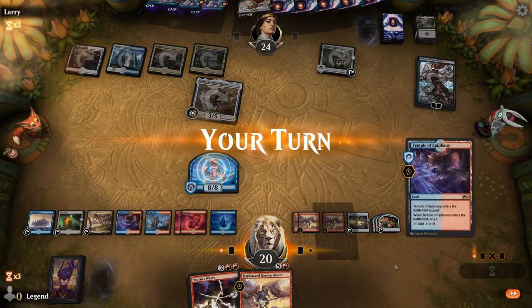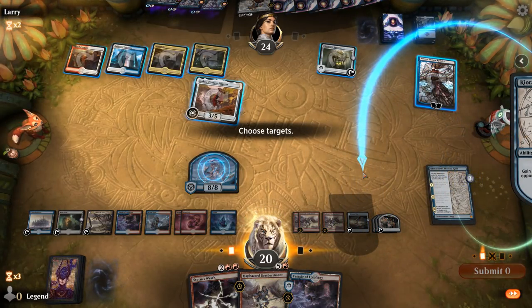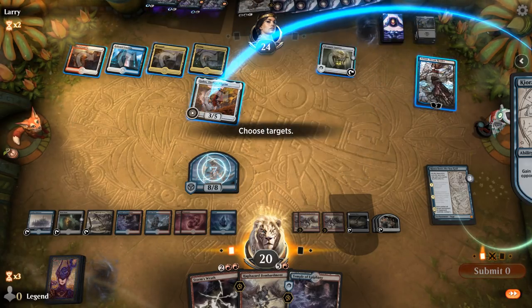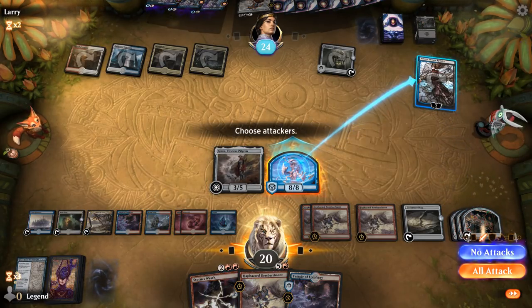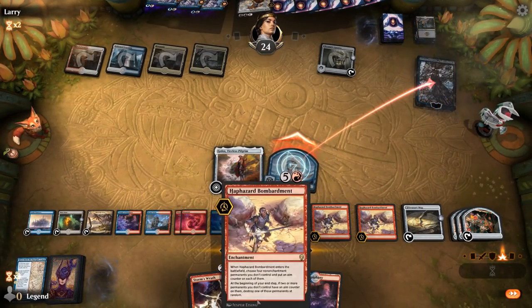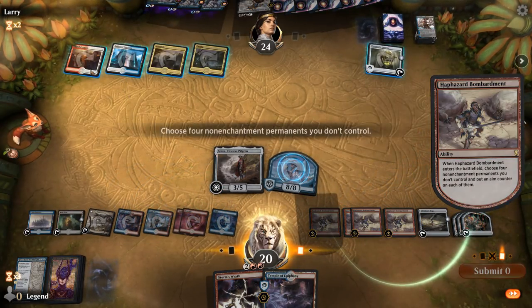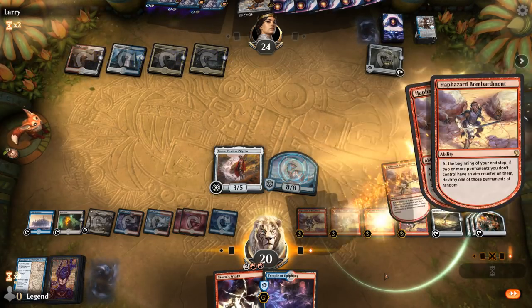One permanent left with an aim counter. We can even activate Golos thanks to treasures if we steal it with Kiorba's Sea God — pretty interesting. So what do we steal? Might just be Golos. Could steal a land too, but I can play another Bombardment. I'll steal Golos and kill Ashiok just in case. Playing Bombardment refreshes the aim counters, so we'll destroy all the opponent's stuff and pass before our opponent concedes.